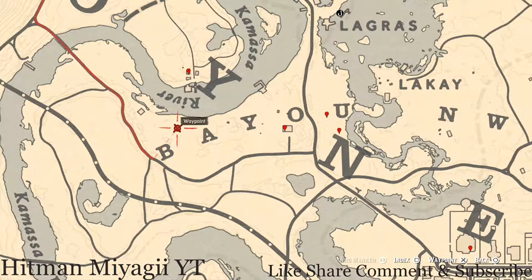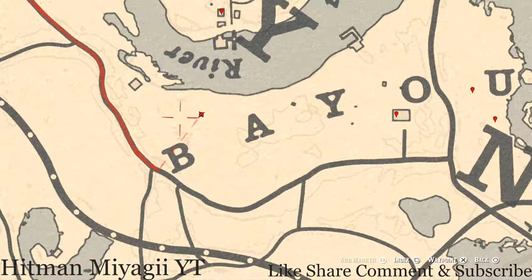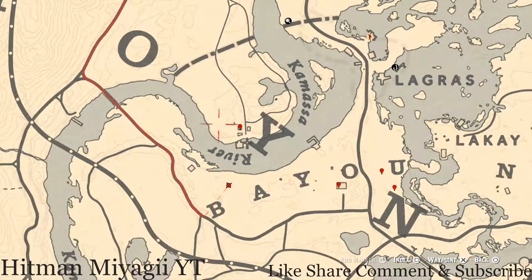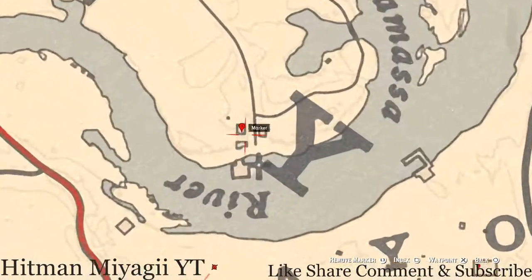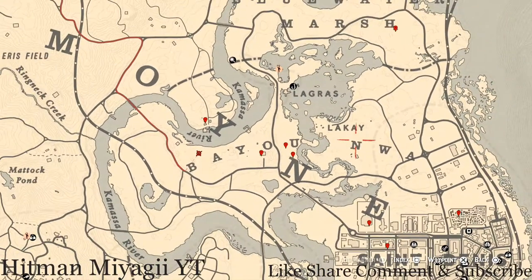Over in this area there's a bird egg — an egret egg (E-G-R-E-T) — in the tree; shoot it down with a varmint rifle or a bow using a small game arrow. Use your eagle eye and look around for it. Over here by this Y-shaped, claw-shaped island, inside this abandoned store on the counter you'll get an Old Time Gin antique alcohol bottle.